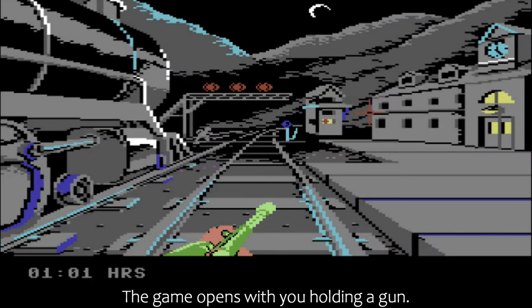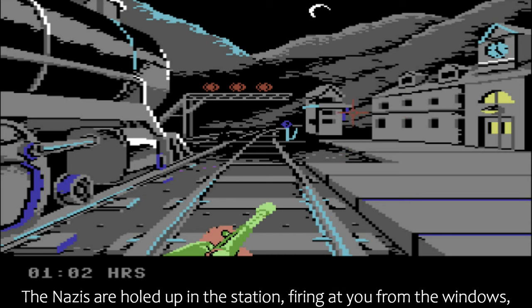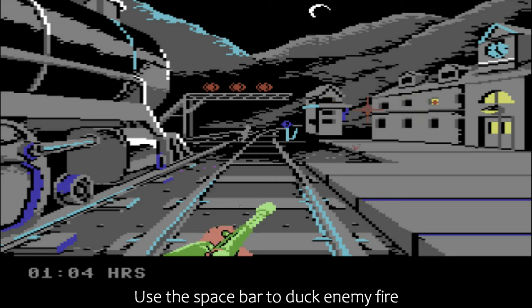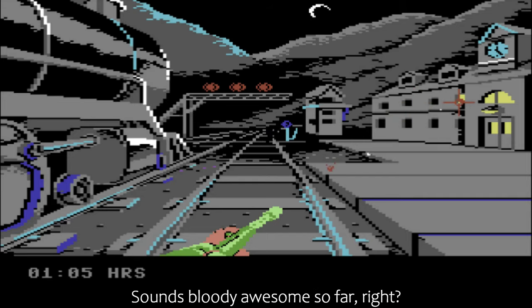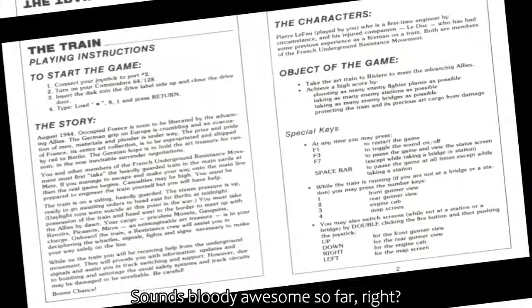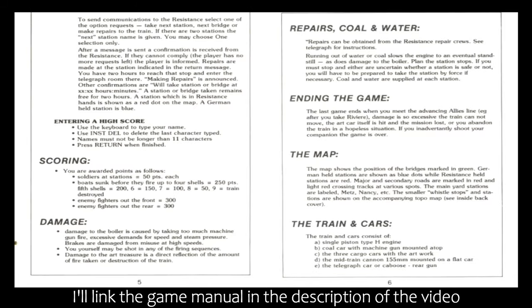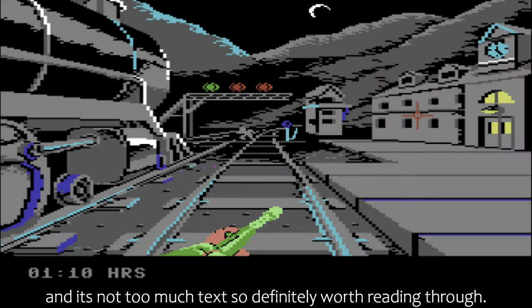The game opens with you holding a gun. You're at Met's station, beside the train. The Nazis are holed up in the station, firing at you from the windows, trying to stop you from taking the train. Use the spacebar to duck enemy fire, but if the trail of enemy fire should hit you, it's game over already. Sounds bloody awesome so far, right? For all the controls and objectives for the game, I'll link the game manual in the description of the video — it's not too much text, so definitely worth reading through.